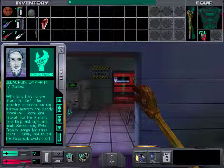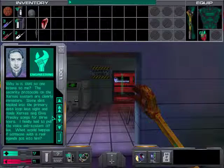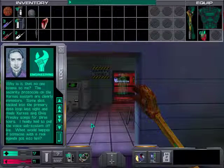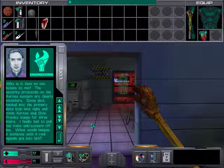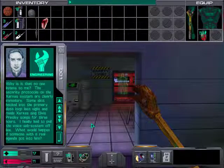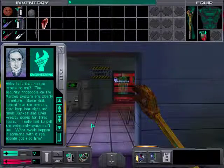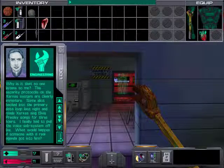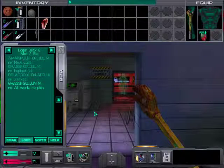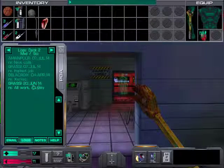Another log: 'Why is it that no one listens to me? The security protocols on the Xerxes system are clearly immature. Some idiot hacked into the primary data loop last night and made Xerxes sing Elvis Presley songs for three hours. I finally had to pull the voice system offline. What would happen if someone with a real agenda got into him?' Speaking of AIs, Xerxes is the AI in command on this ship, basically in charge of everything.